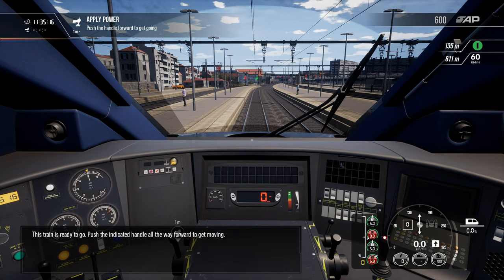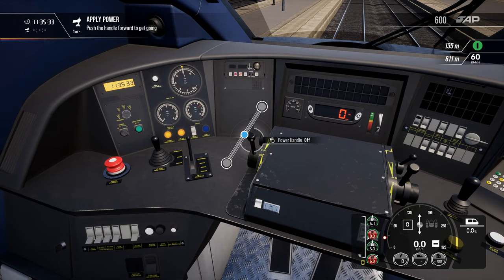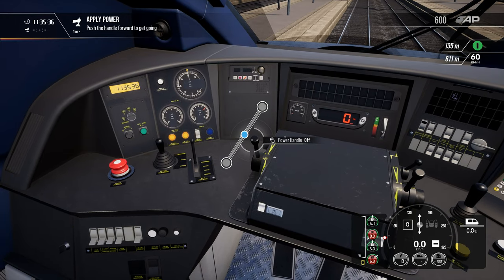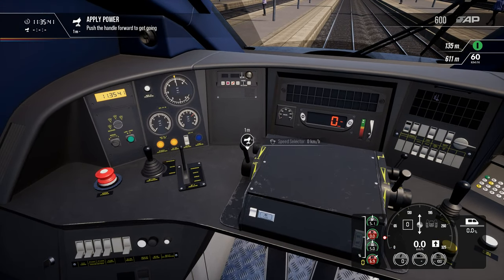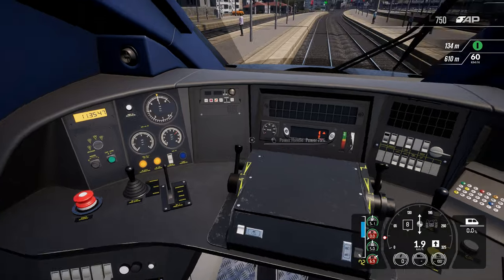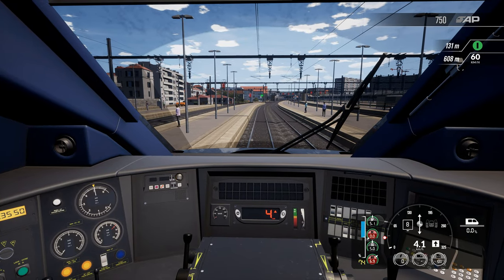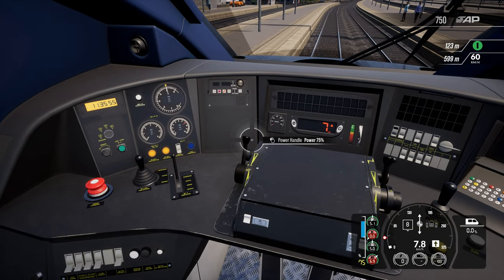This train is ready to go. Push the indicated handle all the way forward to get moving. Okay, indicated handle — what are you doing, Wobbles? Pressing the reverse! I know it's late at night and you've had a long day, but you should know the icons on the screen, you numpty. Right, here we go — oh my life, I can't even edit that out either. It's been a long day, guys, it really has. Playing this quite late at night. Oh dear. Right, we're away.